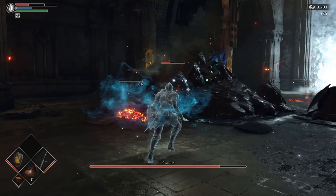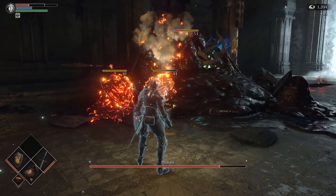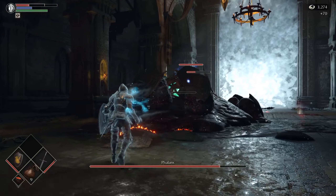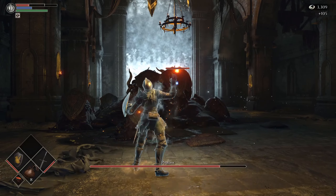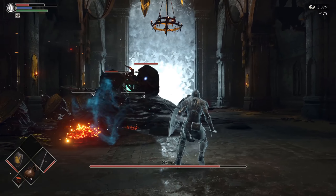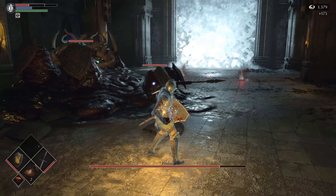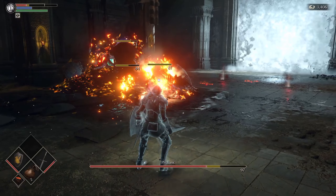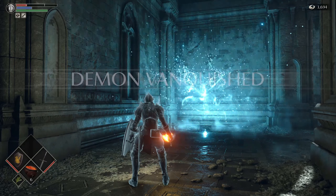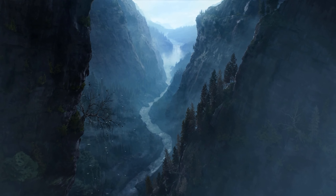You can take Phalanx down by simply whacking it over and over again, but you're going to have a much easier time if you think outside the box, put what you learned against the hoplites into practice, and perhaps even try something a little more unusual. It's going to be a tough one for those who don't work out the best approach, but hopefully that also pushes them to experiment a little more during this early stage, before the bosses ramp up significantly in difficulty during the rest of the game.